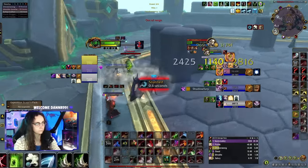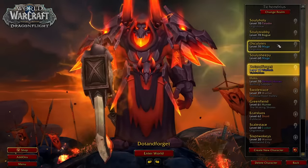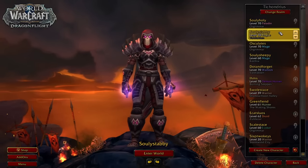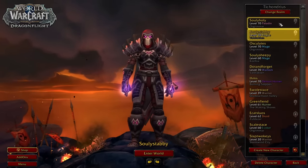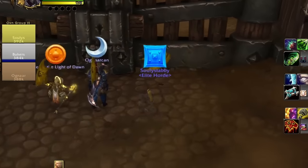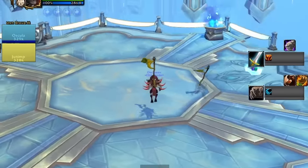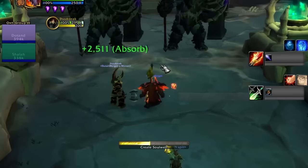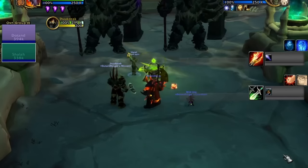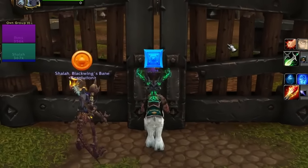Tip number five: play alts to help you with game knowledge, but at the same time focus on one class to grind on. Think of it like having a main account and a smurf account for typical ranked shooter games — one account is for progressing and sweating, the others are for practice and learning. If you are an experienced WoW player who already has a firm grip on the many spells and talents, multi-classing may be more accessible. For newer players, I would highly recommend sinking no less than 70-80% of your playtime into one class and honing it to perfection.